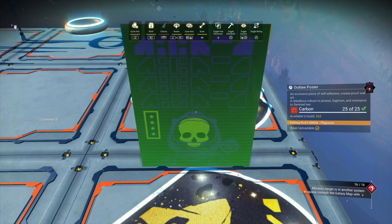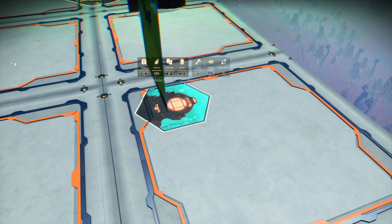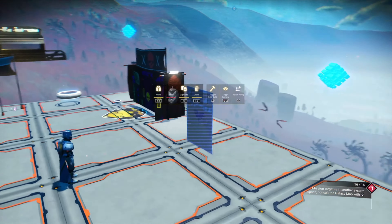Once you've placed it, take note of the bottom poster, paying close attention to where the bottom corner touches it — use that as a reference point when placing the poster at the back. The reason I had you place the posters off center is to make it as easy as possible to delete the one on the ground. There you have a freestanding poster that doesn't turn invisible as you rotate your camera around it, and there's no gap between them either.